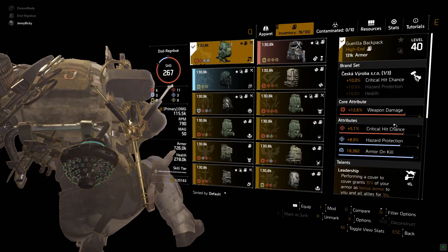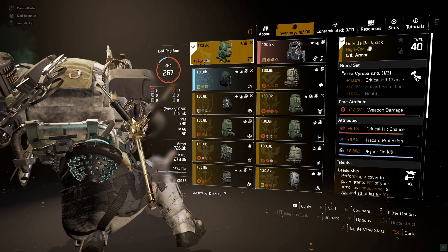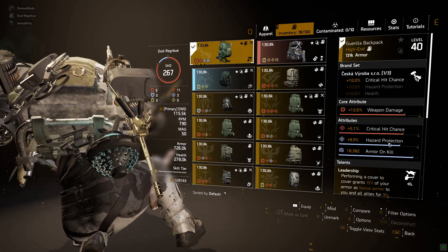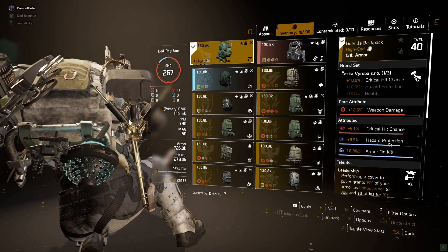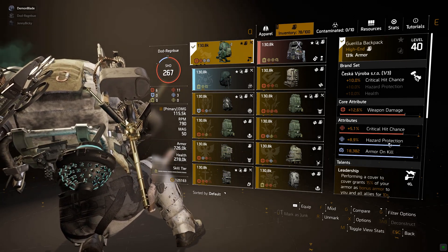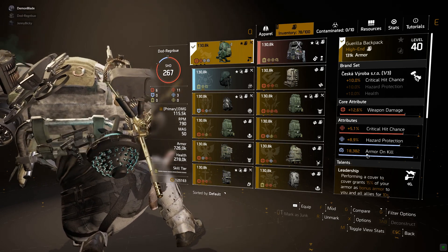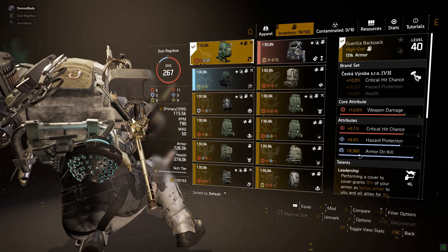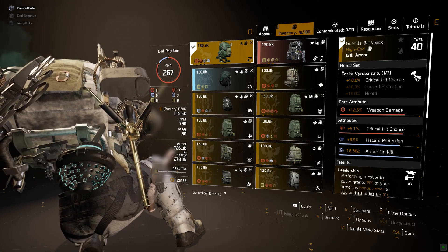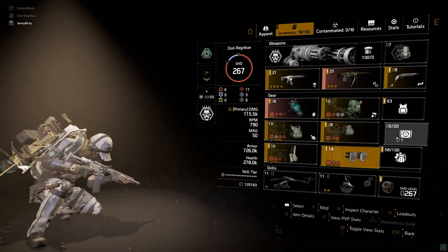For my holster I have a very good Walker Harris which I'm utilizing quite well. For my backpack I'm using — I don't know how to pronounce it — mainly for the extra crit chance for the set overall. I'm still not really happy with this backpack; I like the crit chance, the crit damage is fine, but it's got two blues, one of which is the mod slot. Being that close, a little bit of armor on kill is going to be quite nice. Leadership is still one I'm working on. For my gloves, pretty much standard Contractor's Gloves.